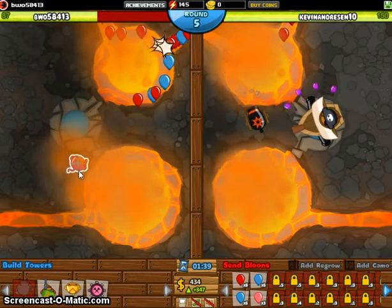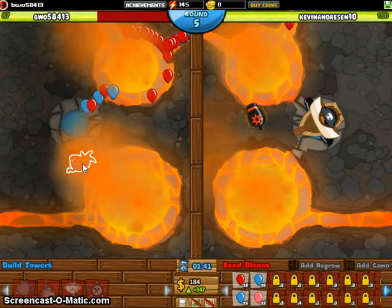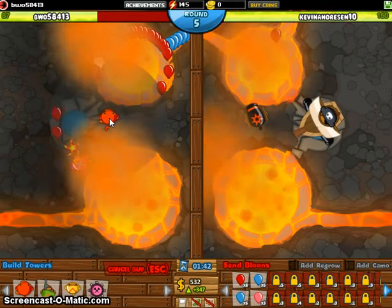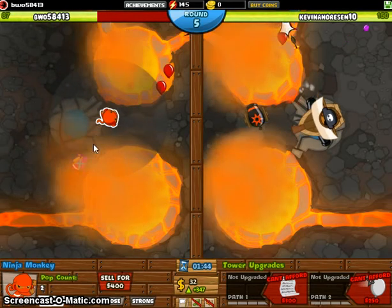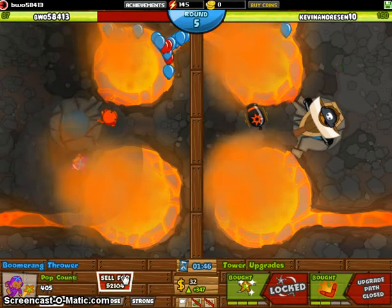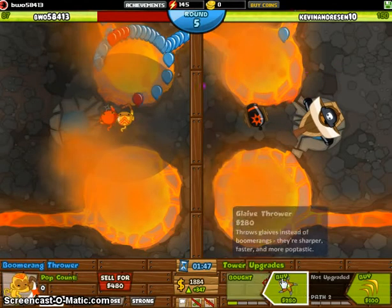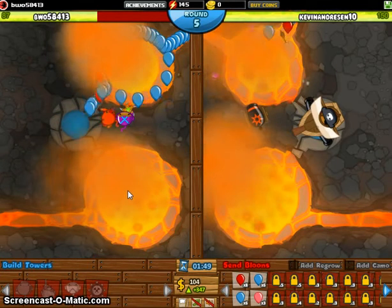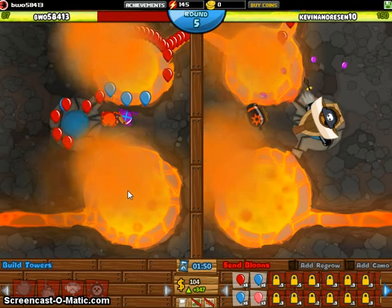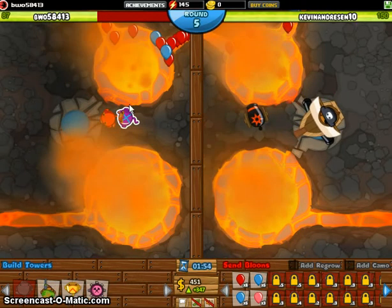The perfect way to counter a lot of grouped balloons is the Glaive Thrower, because it just goes down the line and it's like — yep, you're owned. And that is — oh my gosh — that is a terrible spot for it. But look at that, that is how ownage it is.